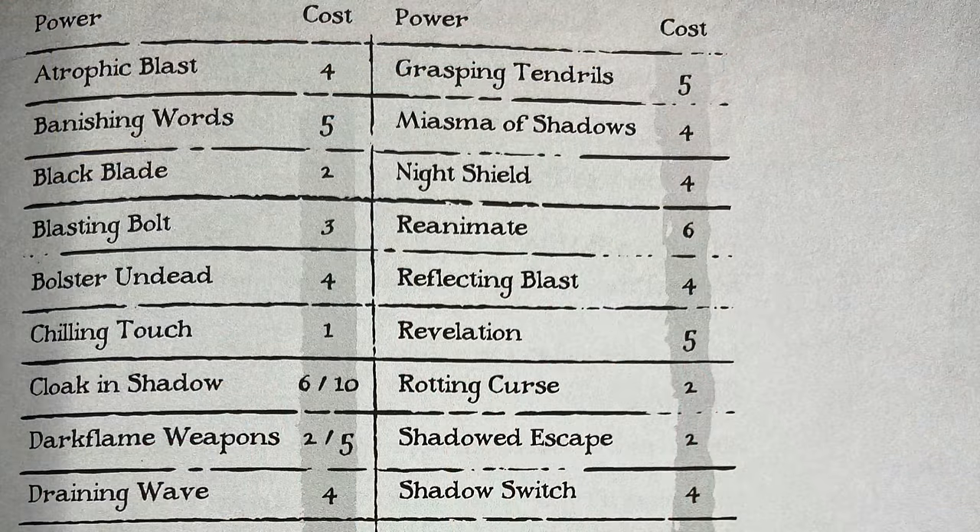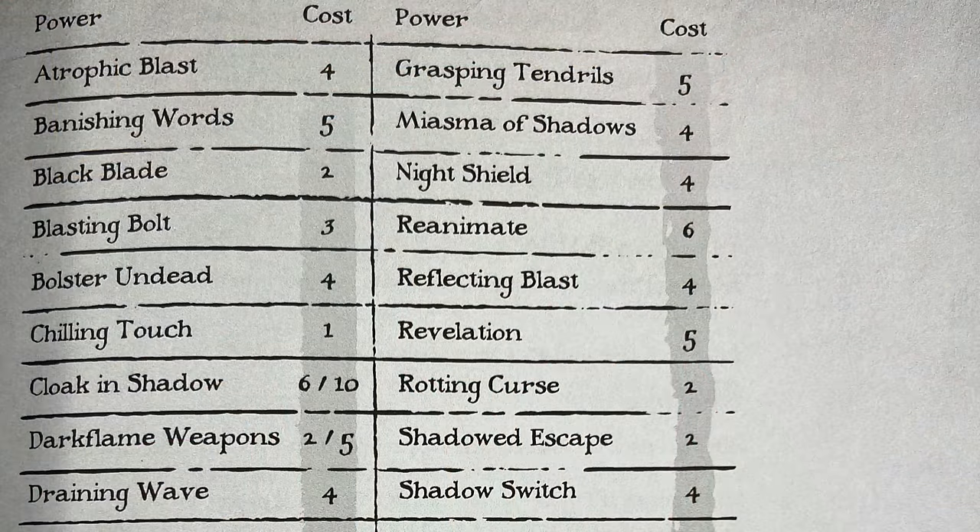Over the course of a campaign, you'll be able to learn new necromantic powers, gain new infernal abilities, and continue to build your lair — the dark place you call home and from which you terrorize the countryside. In a campaign, you can intermingle solo, co-op, and skirmish play interchangeably, continually advancing your necromancer no matter what mode you're playing in. So whether you're alone, with friends, or against friends, your necromancer can still continue their journey toward dark apotheosis.